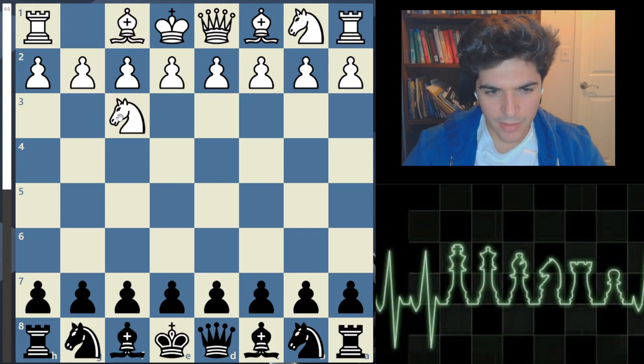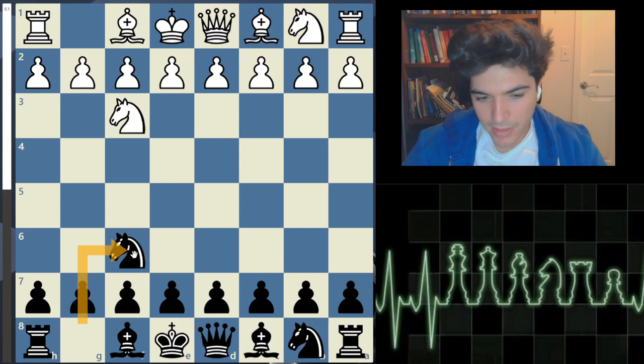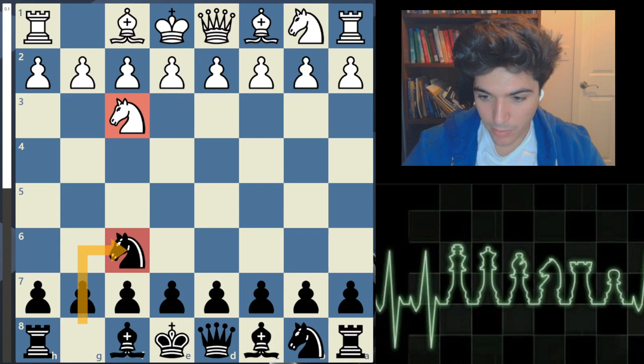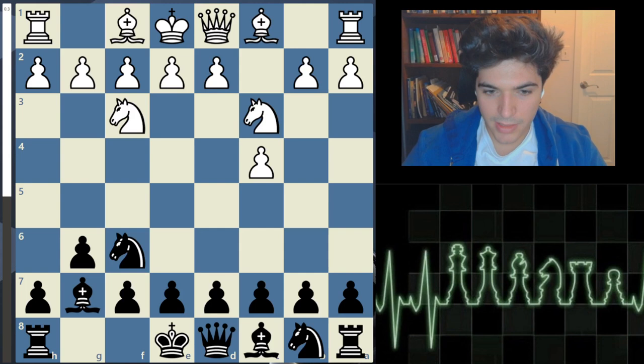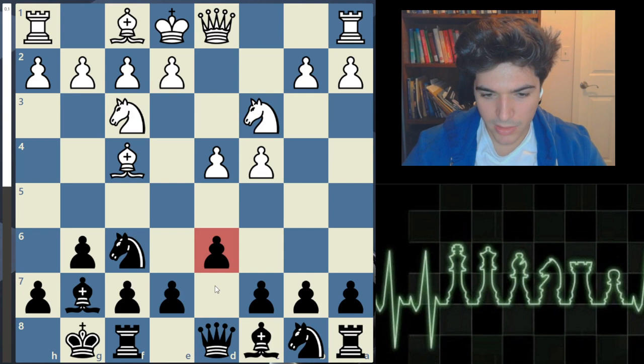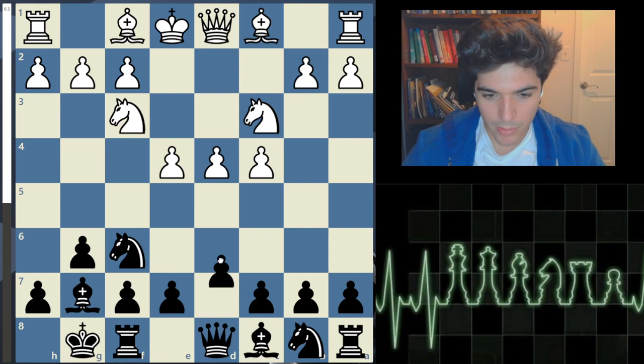It begins with Knight f3, a ready defense where white does not commit. We looked over this in the Dutch defense video I made prior. Fisher responds with Knight to f6 - in theory this is the best response to Knight f3. Neither side commits a pawn, neither side is letting each other know what they want to do in the middle game. We get c4, a transposition into the English defense, and Fisher goes for the kingside fianchetto. Many times he went into a King's Indian defense, so this is typically his most favorite opening. I would bet anything that had we gotten e4, he would have for sure gone for the King's Indian defense.